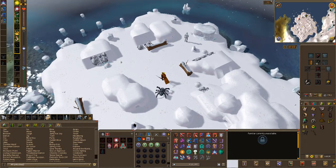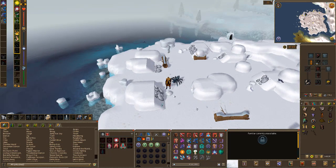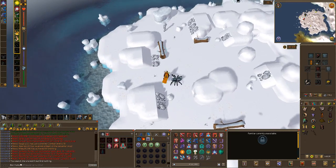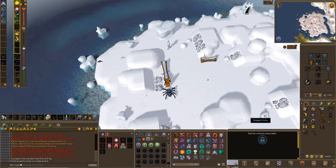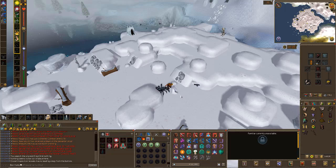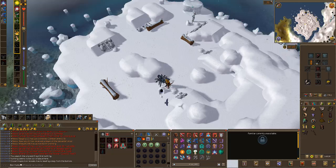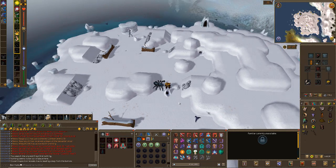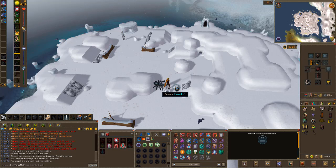I haven't hunted a Polar Kebbit since I first became a member. I really loved Hunter but I can't remember how you do it. Do I search this drift? Let me try the hole. Closer inspection reveals tracks leading away from the burrow. I don't see any tracks. You fail to find any sign. There they are - they've gone straight into the snowdrift. No, they've gone into this tunnel, which means I've got to inspect the end of the tunnel.